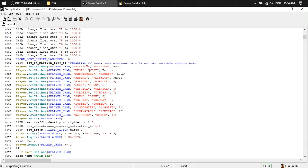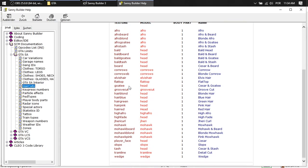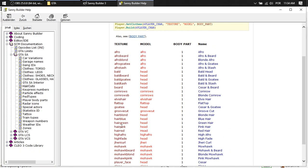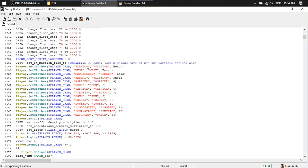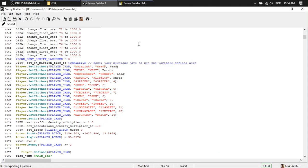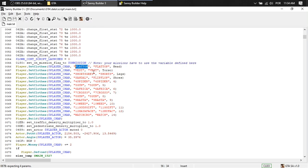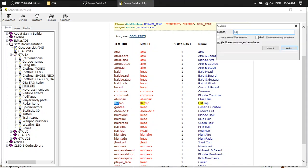You can come here and change head — choose haircuts. If you want to change to, say, elvish hair or pink haircuts, you copy the texture name and change the model name here as well. You do the same to all the others. I'm gonna leave the other one because I like it more — flat top. That's the one.